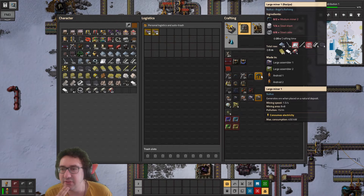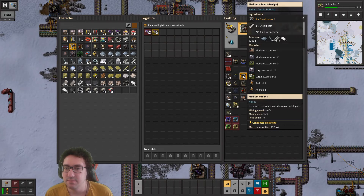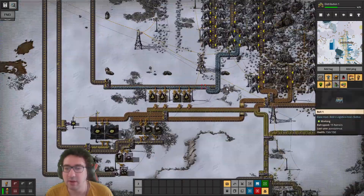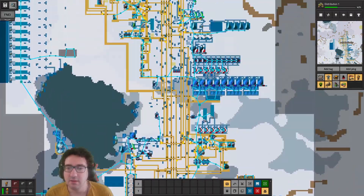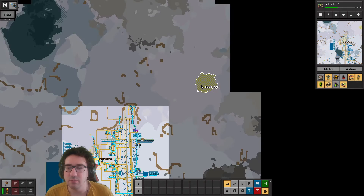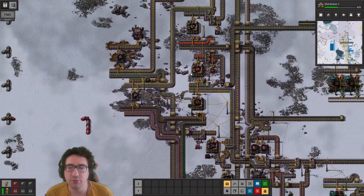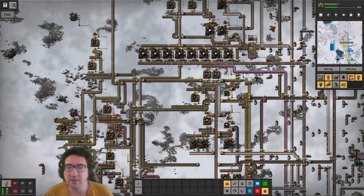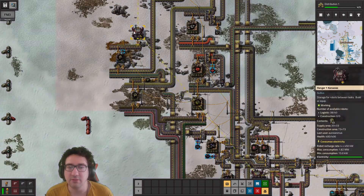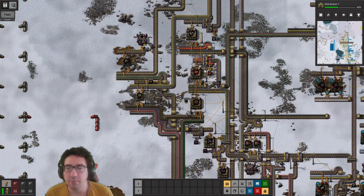Let's see - this looks like where we want to be: large miners. We're gonna try to upgrade to stuff we maybe can't quite afford yet, but that's okay - we want to do things that are very future-proof. We'll set up a robot network and make some construction bots as well, and we'll make it work that way.